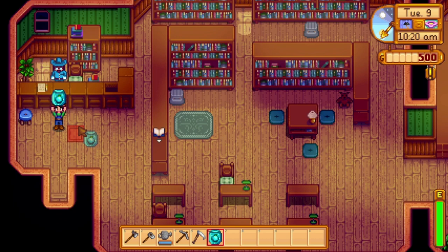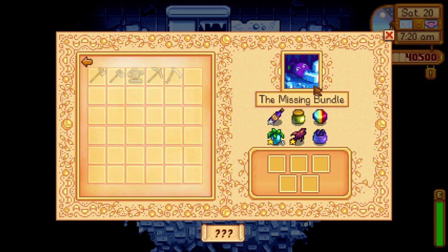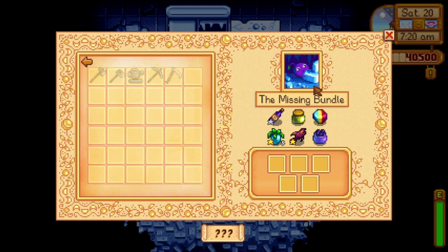You'll get one ancient seed and the recipe for making ancient seeds. From there, you just farm like normal until you get five golden ancient fruit.